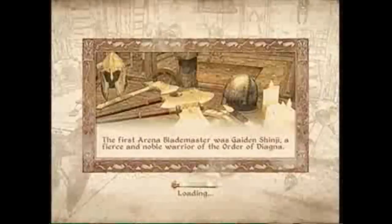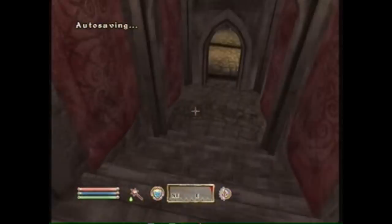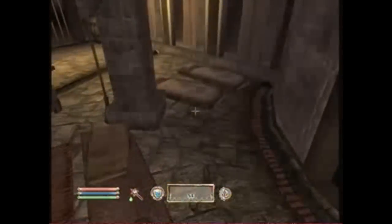If you're in the arena, go downstairs and go down to the bed rolls in the corner. Now this way of getting your Alteration up will take quite a while.